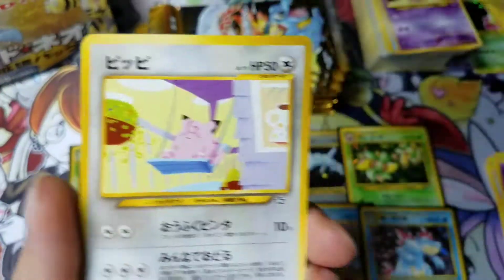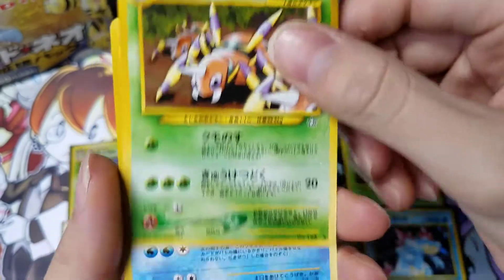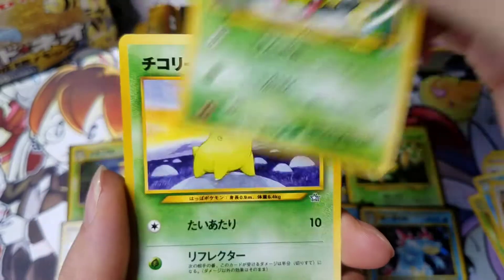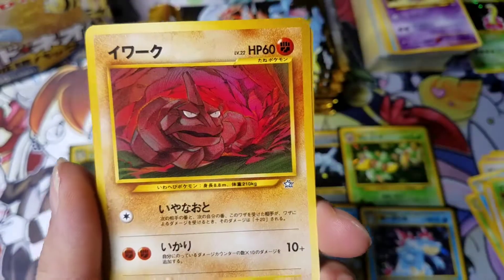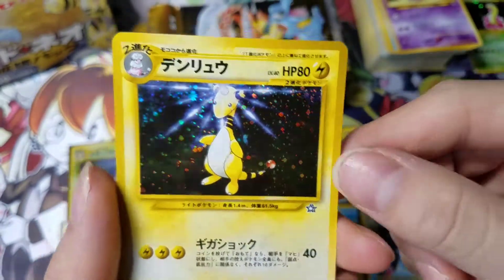Alright, so we got this Tornado Rare. Clefairy, Rhyhorn, Croconaw. So I haven't got a Bayleaf yet, I don't think I have. Flaaffy. Phanpy, Pokerod, and Ampharos — nice.